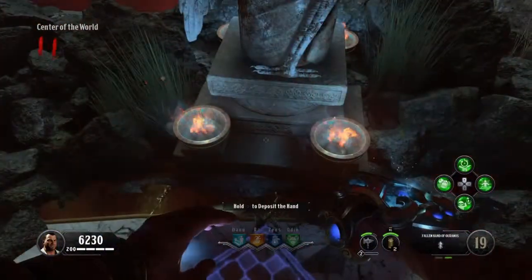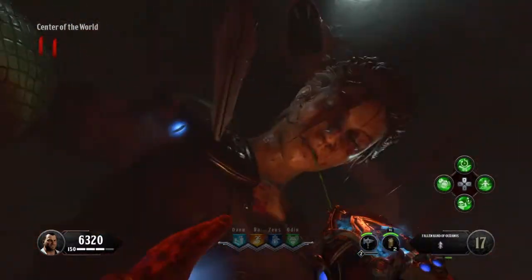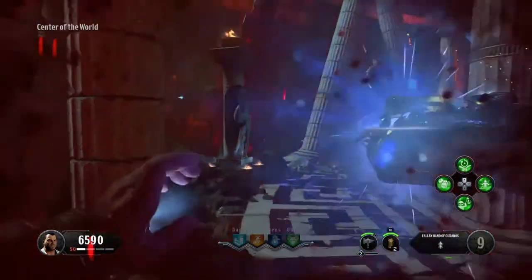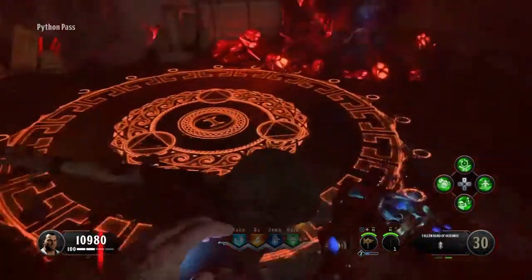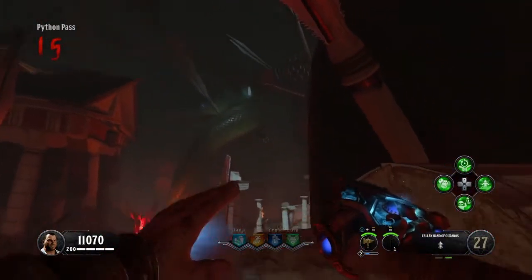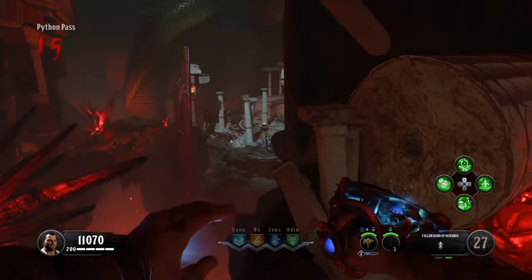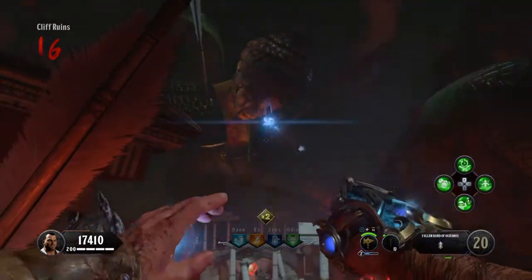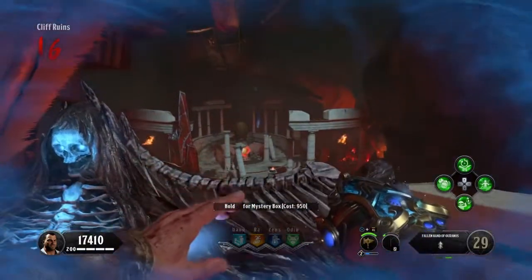Now to upgrade the wind gauntlet. There are three feathers in the location where Pegasus takes you to Pack-a-Punch. Shoot a zombie at those feathers - see that little arrow - then shoot the feather with the gauntlet twice to get it to the Oranus shrine. Hit it two or three times and the feather lands at the shrine. The first one is at the Center of the World. The second feather is at Python's Pass - shoot the zombie at the arrow, hit the feather, and shoot the gauntlet at the shrine twice. The feather makes it there, and the little arrow comes down letting you know you've completed that one. The third one is at Cliff Ruins - shoot your zombie on it, then shoot the feather twice with your gauntlet and it lands at the shrine.